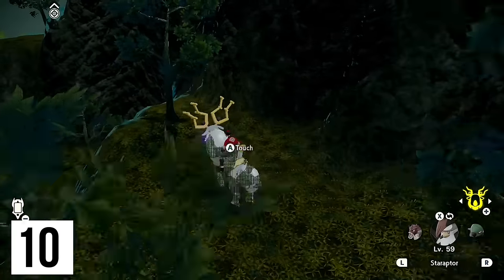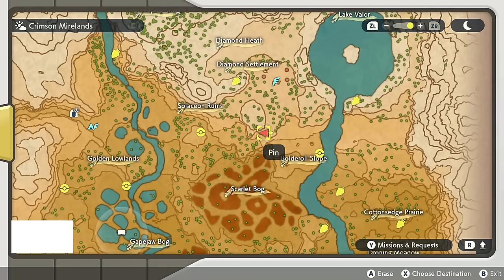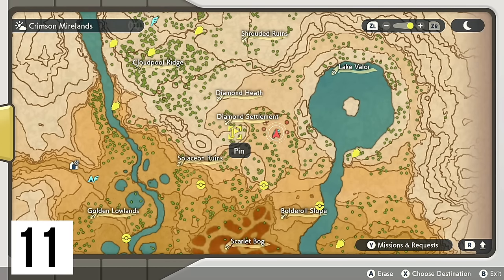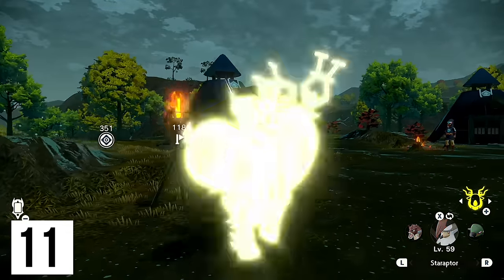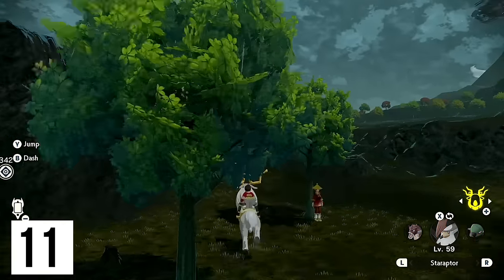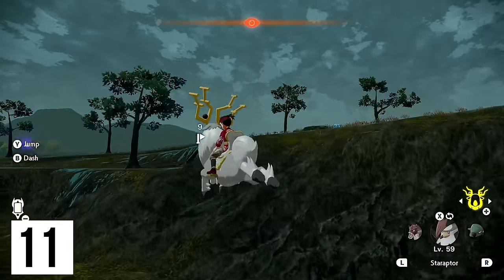Onix is up there on top of the hill, and tucked off to the side is that wisp — that's our 10th one. From the Diamond Settlement, if we look to the left, we are going to be finding our next wisp. That's going to be up this hill, and then we're going to circle around to the left — a series of rocks that we can climb up, no problem.